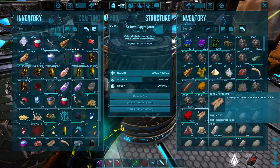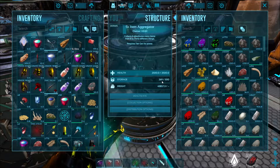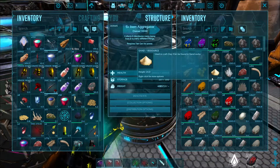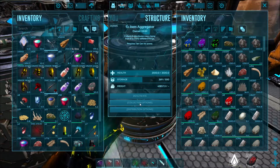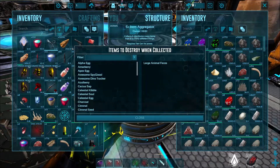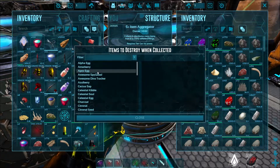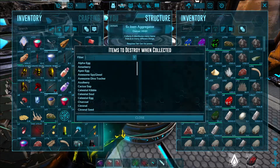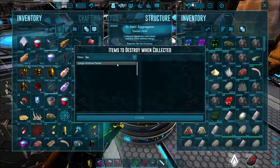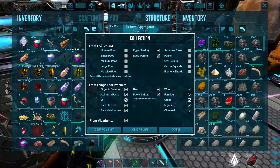So it's not collecting anything new and we are losing our items. What's the solution? Go to the collection option again, then the destroy list. From the destroy list, search for poop or feces — select large animal feces, left click and select, then close it and click done.